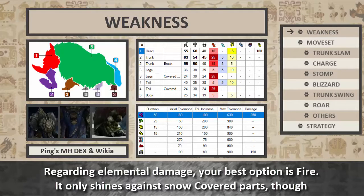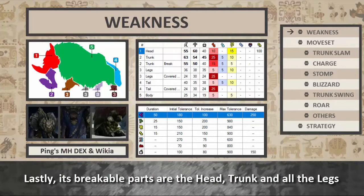Regarding elemental damage, your best option is fire, though it only shines against the snow-covered parts. Lastly, her breakable parts are the head, the trunk, and all the legs, and they will look like the images on the left.